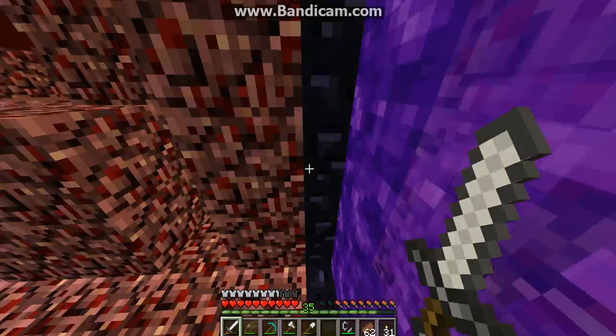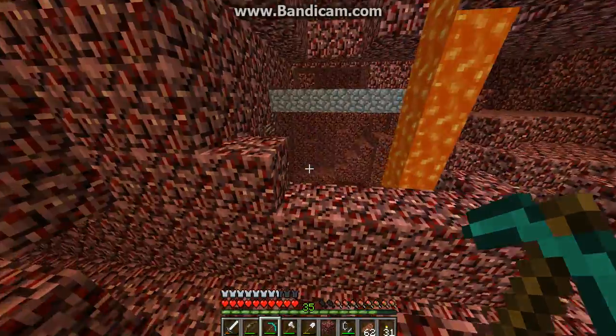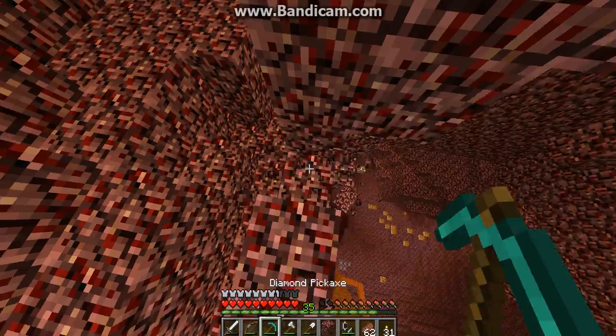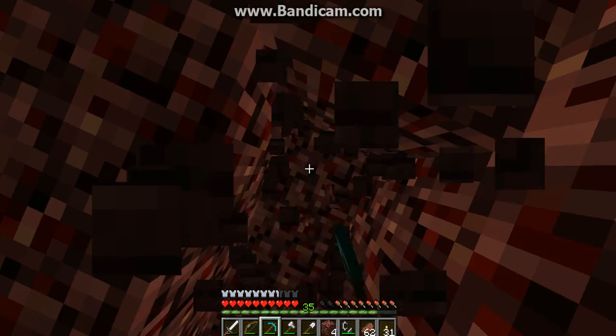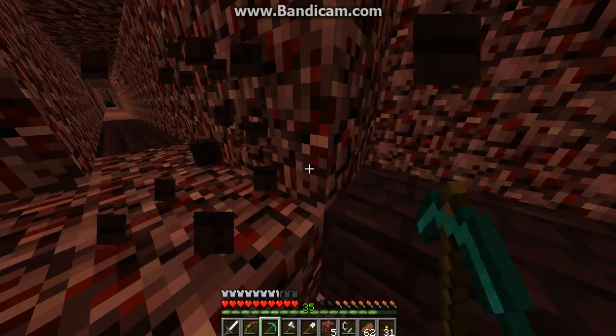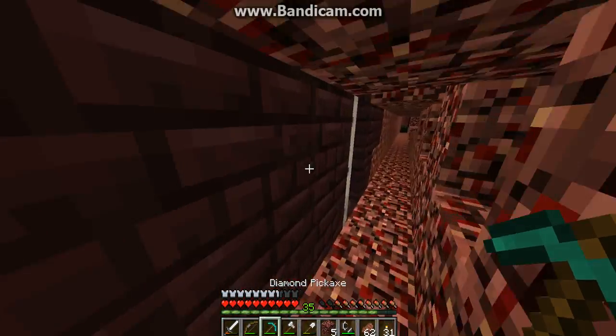I hope it's somewhere unexplored. Ah, someone's been here. Okay, well there's a little bit of course. Let's do a little bit of exploring and see if we find anything good. Oh, nether brick — that's nice building material. Let's take some of that. I hear a ghast. I brought a bow with some arrows so we can kill any and get some ghast tears if we see one.